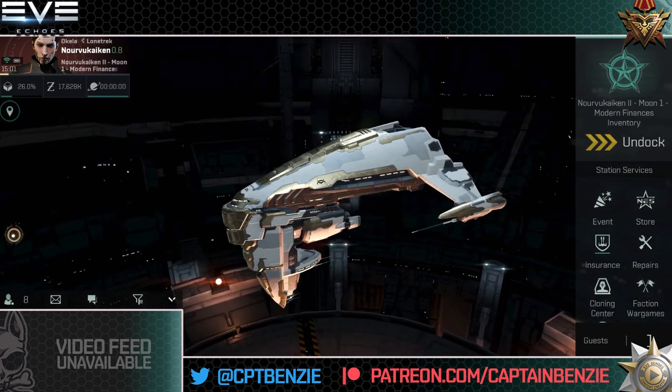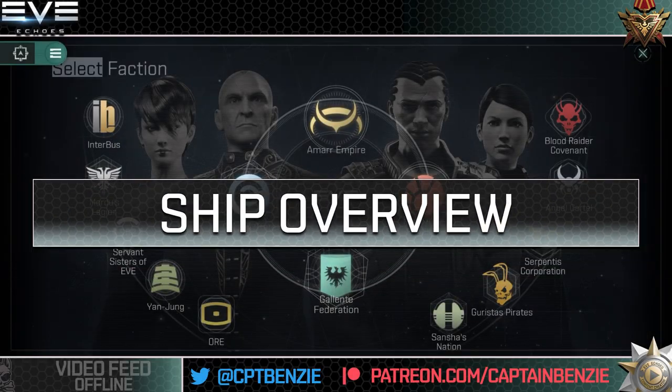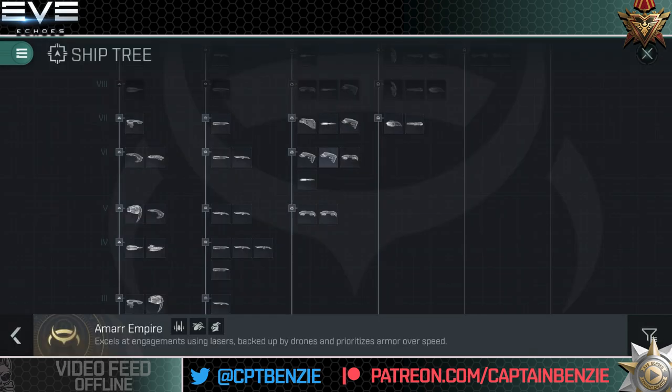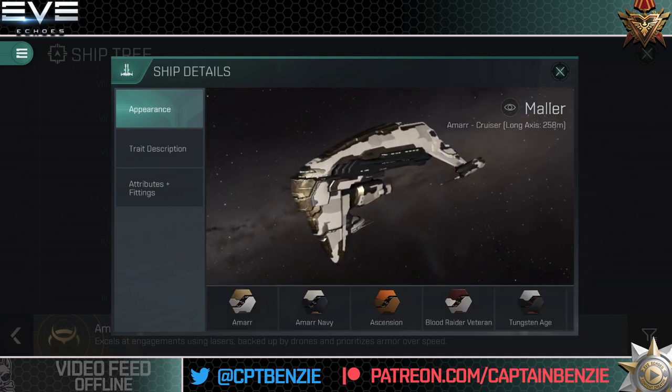Let's jump right into talking about the Amarr Empire Mala. First of all, let's take a look at the ship's stats by heading into the Amarr Empire ship tree, onto the cruiser branch, and up to tech level 6, where we have the Mala Trainer and next to it the Mala itself. I do recommend just going straight for the Mala — it's usually cheaper and it is just categorically a better ship.